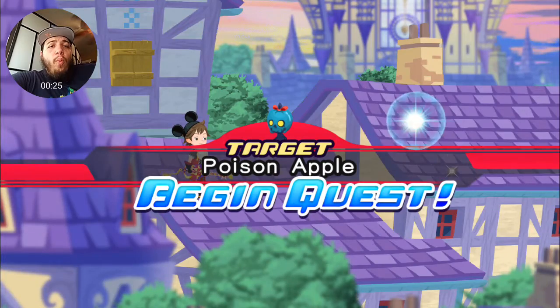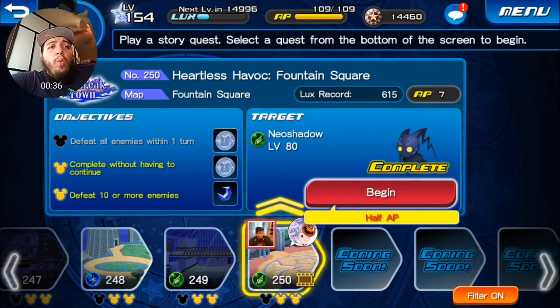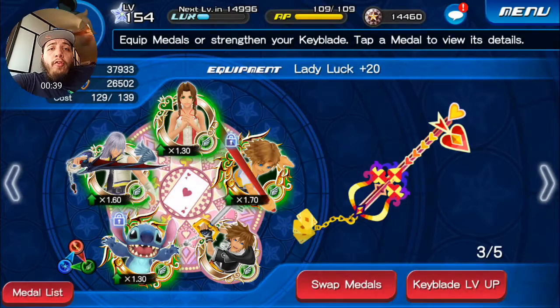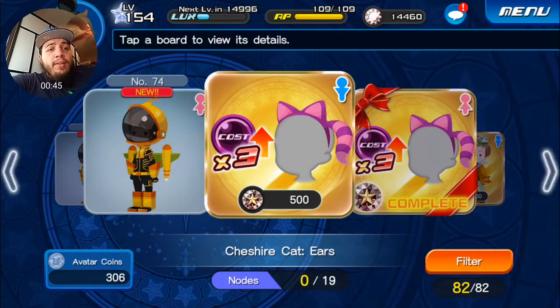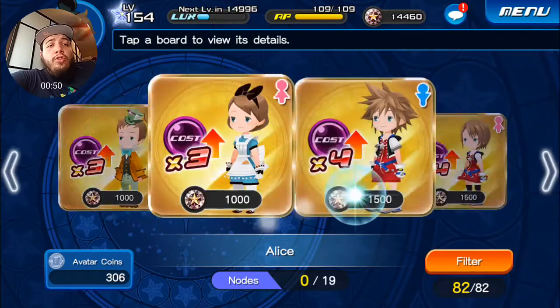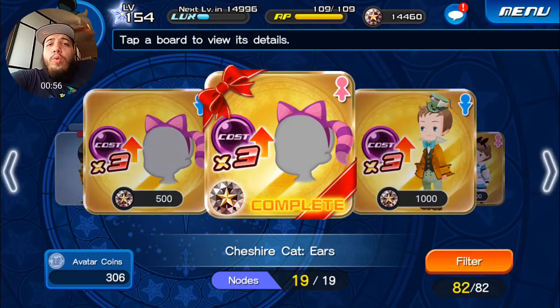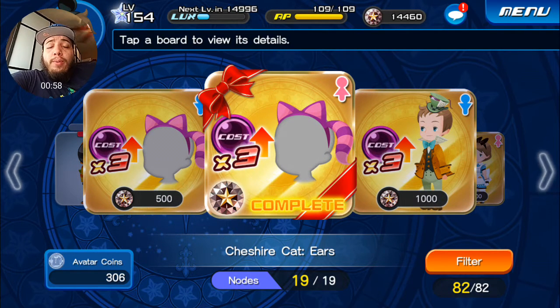Today's video is going to be about avatar points and jewels. I want to increase my cost for my medals — right now I'm sitting at 139. I've been debating the avatar board because they have the 500 jewels deal, 1000 jewels, and 1500 jewels, so I want to discuss what you actually get when you open one of these up.